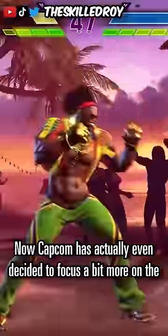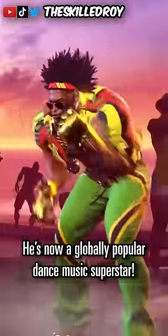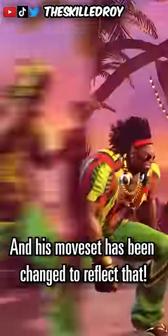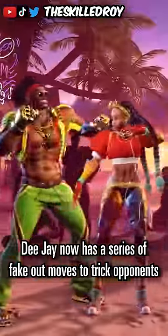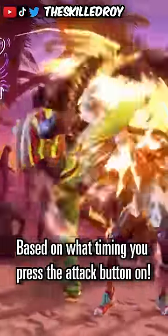Capcom has actually even decided to focus a bit more on the music and rhythmic elements of DJ. In Street Fighter 6, he's now a globally popular dance music superstar and his moveset has been changed to reflect that. DJ now has a series of fake-out moves to trick your opponent, and he even has a sway that does different follow-ups based on what timing you press the attack button on.